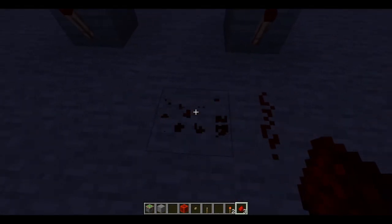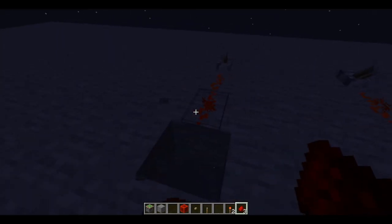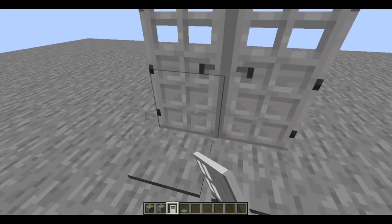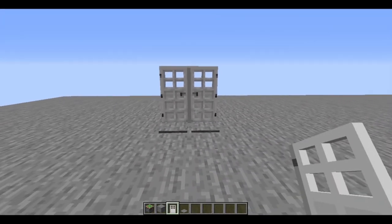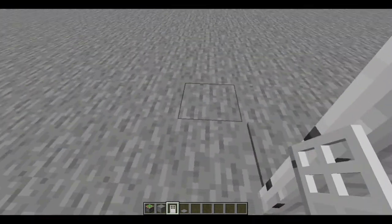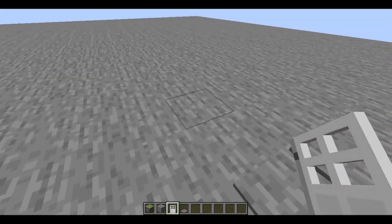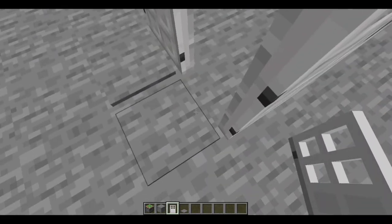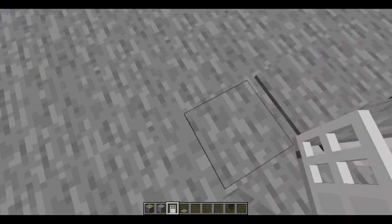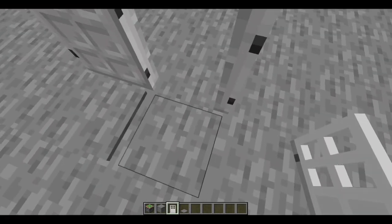Now let's start doing some actual mechanisms, like doors. Here we have two iron doors. These iron doors can be turned on and off — any door can turn on and off by redstone signals. So if you step on this pressure plate, it'll emit a signal to any block around it, not including corners, and it'll turn whatever redstone component is there on or off.